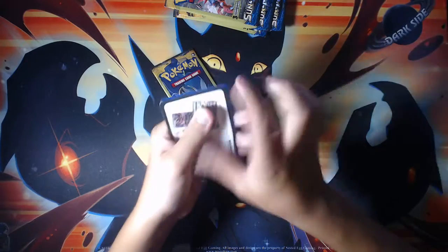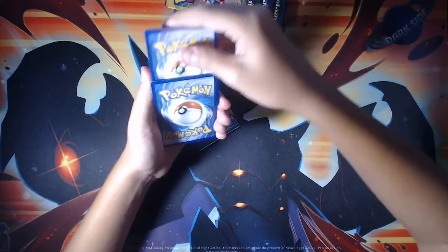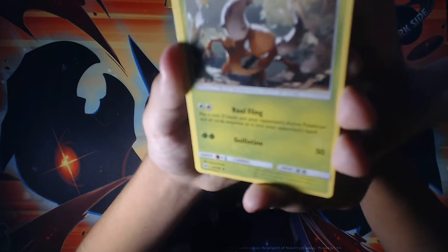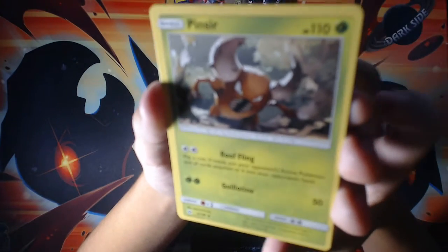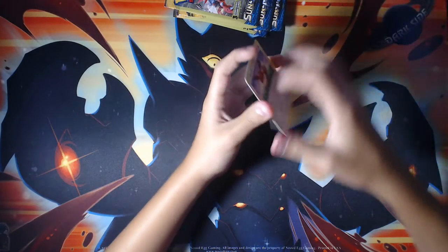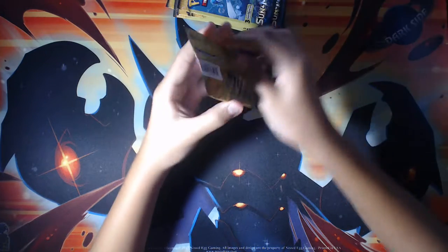I only need a few more ultra rares and a decent amount of reverses, but the reverses are super cheap and easy to get. So we have Pinsir, Eevee, and a Crocodile reverse which is a rare. Nice. Let's continue.